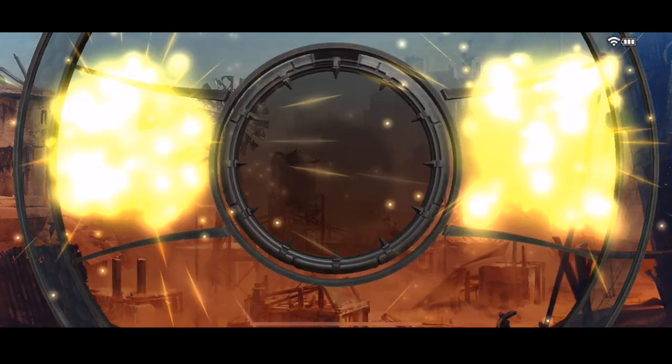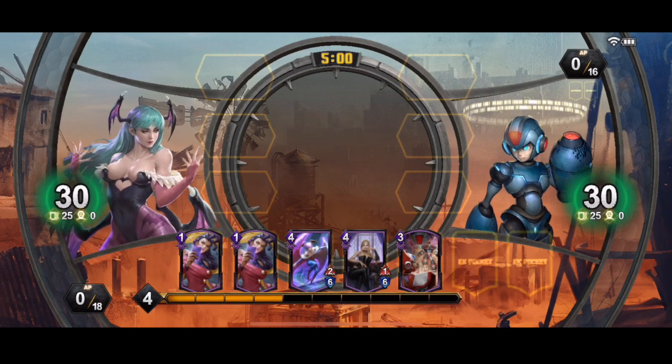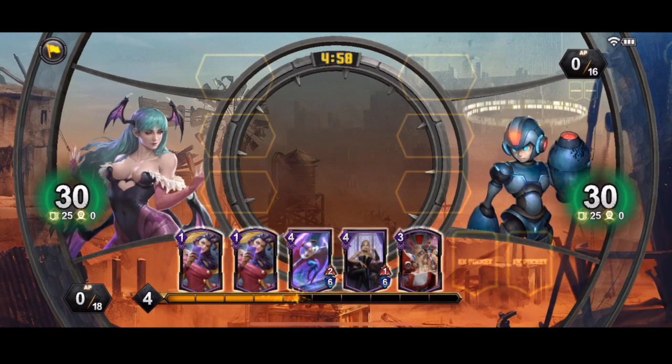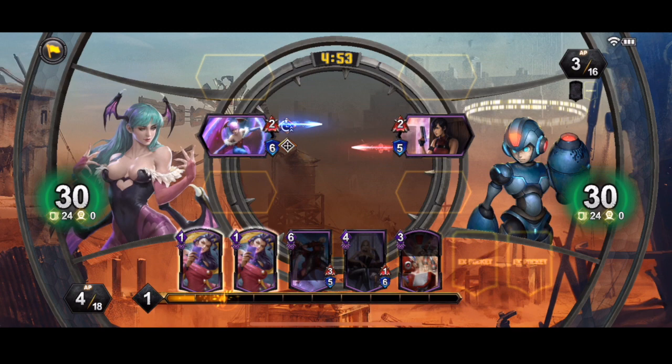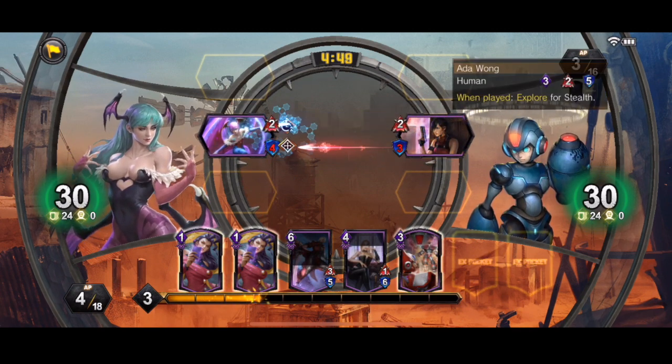So we go straight into the first fight here. Nice X charge shot deck, which has also been beefed up by the new update as well, which is good. I do like Mega Man, so it was a shame before — you couldn't really get much done with him at the high rank. It's good that they've given him some new cards. Oh, and he's got some purple cards in his deck as well — that's new on me. I've not seen a purple-green deck, so this could be fun.